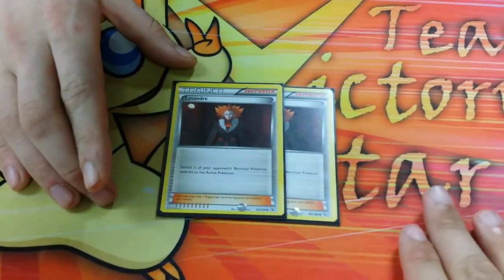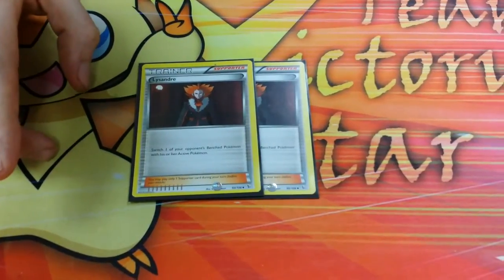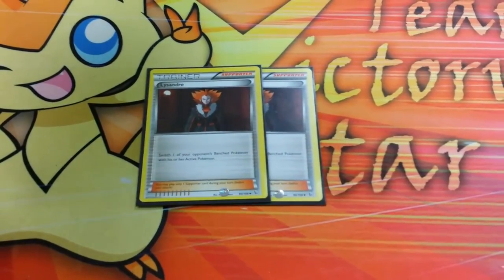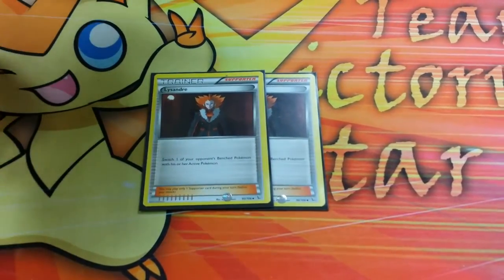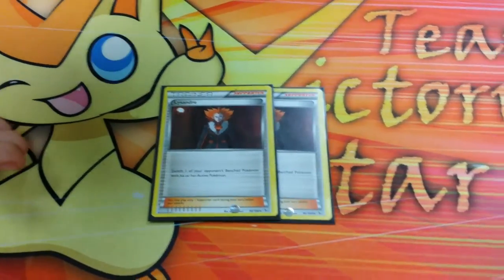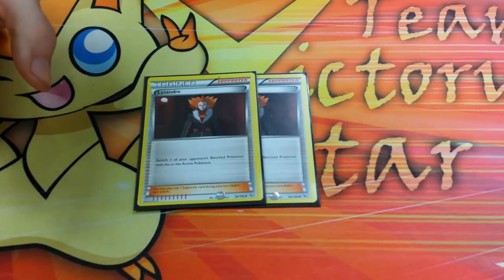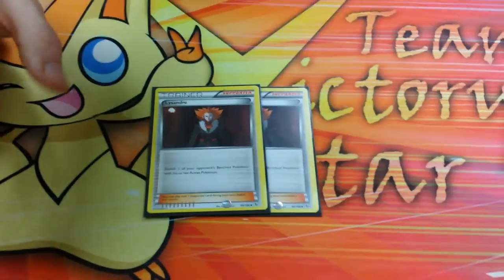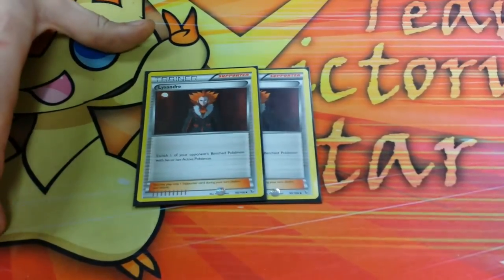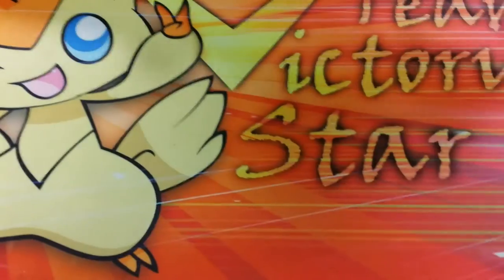Funny thing — Catcher was a $15 card when it released, but now Lysandre is a supporter and it's only about a dollar. When Boundaries Crossed first released I went to a pre-release, pulled a Full Art Landorus EX which is now a $40-$50 card, but at the time I traded it for four Pokémon Catcher because I desperately needed them. That was a good deal at the time; now it's a huge rip-off. Please don't ever do that now.